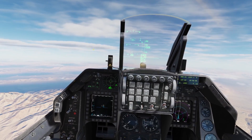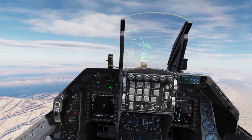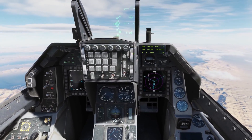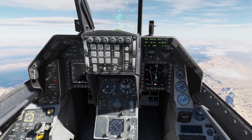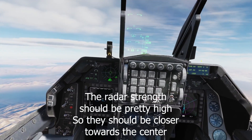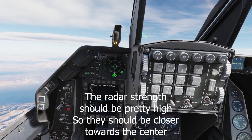However, in DCS I noticed my wingmen are always on the outer ring. Right now my number two is within five miles behind me, but on the RWR they still show up on the outer perimeter.